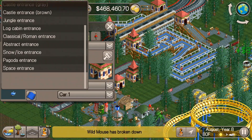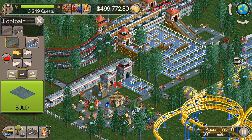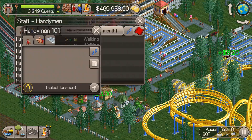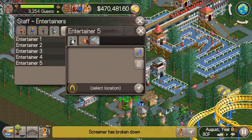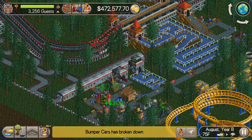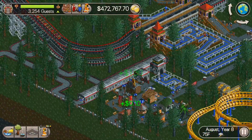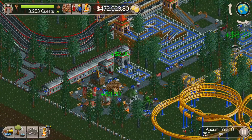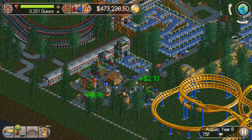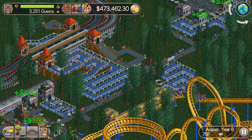Alright, we're good there. I'm just going to leave that price at the default of $2 and start letting guests go on it. You can see I put an entertainer in there. The only way to test the ride is to let guests ride it, so I'm just going to leave that open and let it fill up for a minute — takes a little bit of time for that to start actually happening. It starts raining right when I open the ride, but that shouldn't be too big of a deal for a brand new ride.